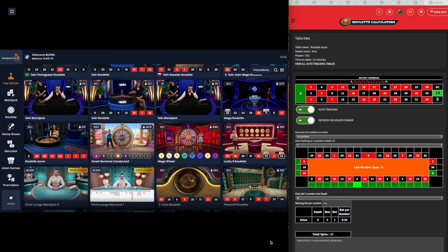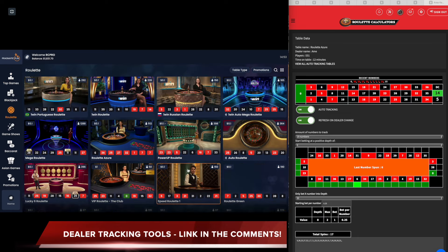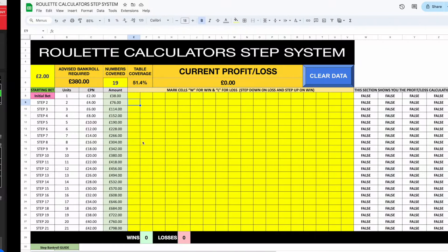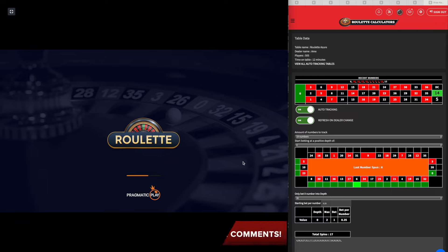Now, yesterday's session — which is actually today's session, this is my third session today — was absolutely insane. That signature, I have never seen anything like it. I've found a decent-ish signature here on Roulette Azure. It went from a depth of one, a whole bunch of zeros, one, one, a whole bunch of zeros, two, and she is back on the zeros again. So I'm going to have a look at that table and we're going to see if we can make another $100 pretty quickly.